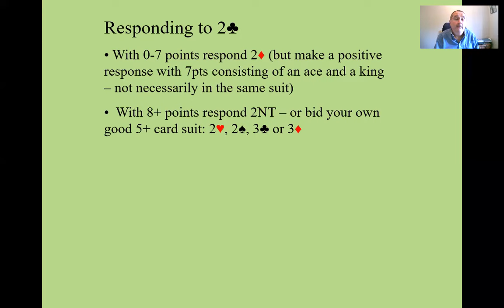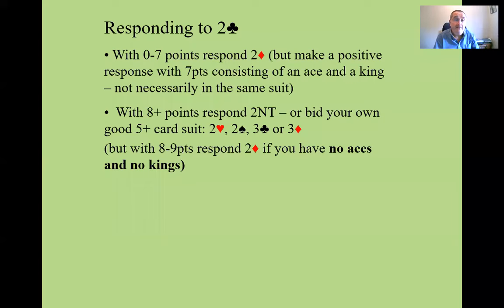The important thing to remember is that after you've opened two clubs and bid a suit, that should promise a five-card suit at least. Similarly, if you have eight or nine points but no aces and no kings — just queens and jacks — then it's normal to downgrade the hand and make a negative reply, even if you have eight or nine points.